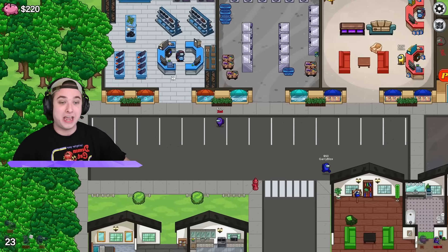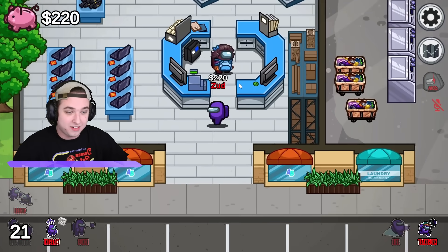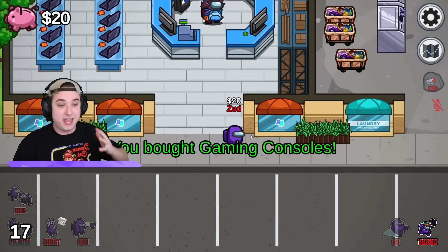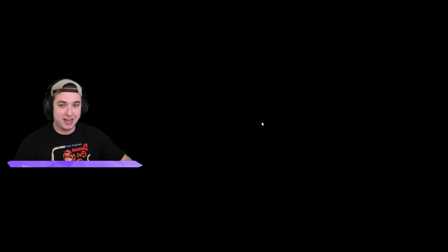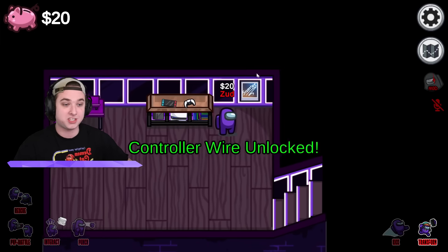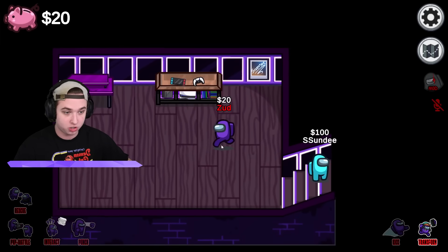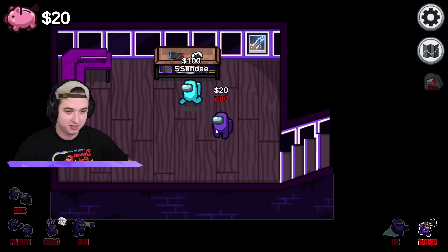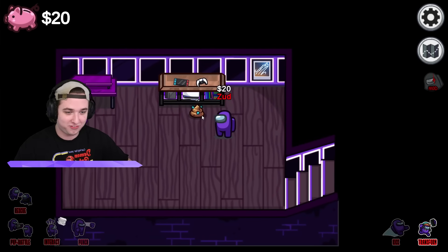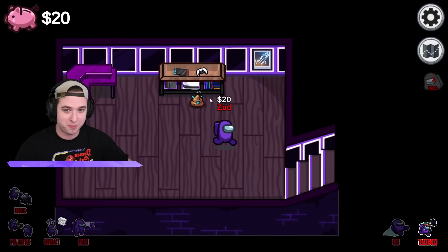Let's go into this gaming room — now I can finally afford my gaming consoles. Bought gaming consoles! Let's go put them in my place. We got the gaming consoles in, we have the Sunny autograph on the ground, and I just got a 'controller wire unlock'! Wait, what are you doing in my secret room? You can't just fart in my secret gaming room and leave!